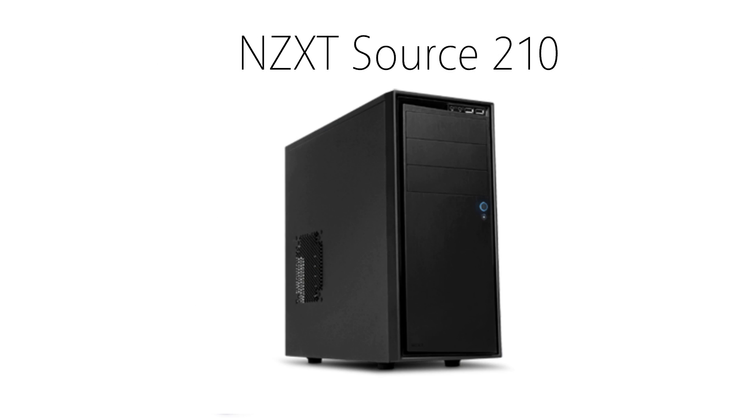Finally is the case. This is where personal opinion or general cheapness comes in. The case can be either what you show off to everyone, or you can just put it on your desk and forget about it. To keep this build moderately cheaper but have some extras, I went with the NZXT Source 210. This case is actually a really good quality case with a simple style and it holds everything together with some really good airflow. If you just want a cheap reliable one, you can get this for about $40.